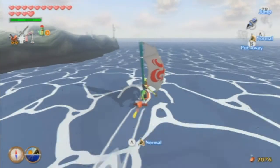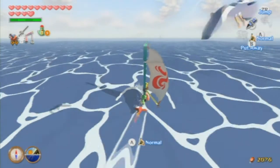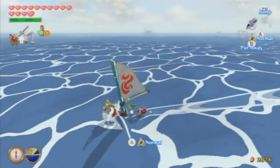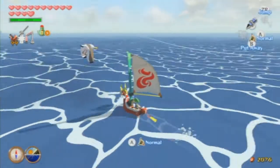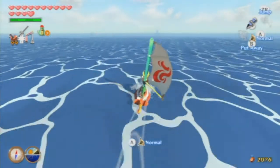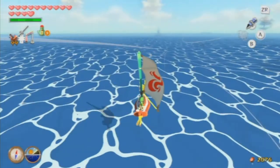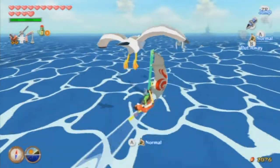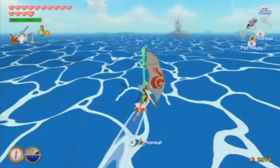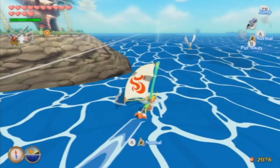Our next island is going to be Western Fairy Island — is that what it's called? Yep, Western Fairy Island. I don't know if there's a treasure on that one or not. There's a lot of charts we have to get, and there's one that's actually a heart piece chart that tells you how many heart pieces are per island. I'm pretty sure an Octorok has one — a giant one.